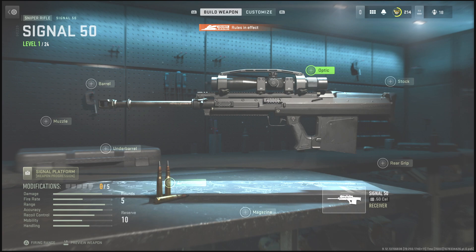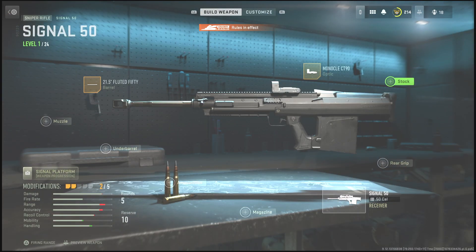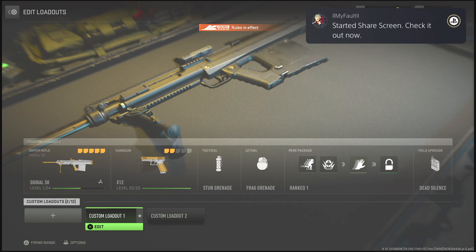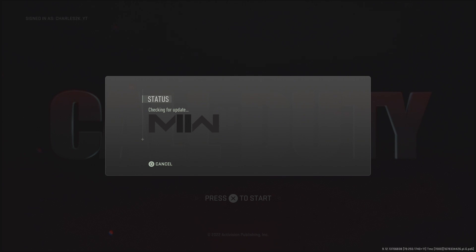Once you get there, all of the attachments will be unlocked and they are 100% usable. You can put whatever you want on the gun and also tune it however you like. I'm just going to put some random stuff on it to show you that this works. Once your gun is fully created, back all the way out to the main menu and hit X.